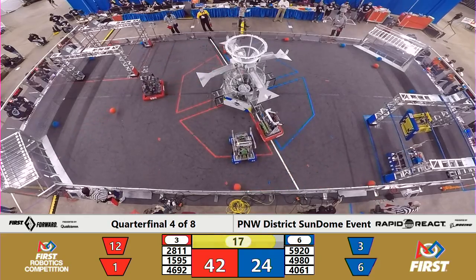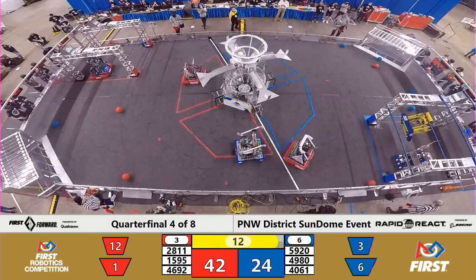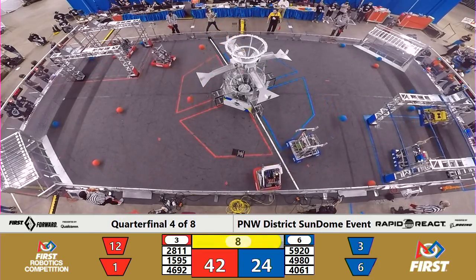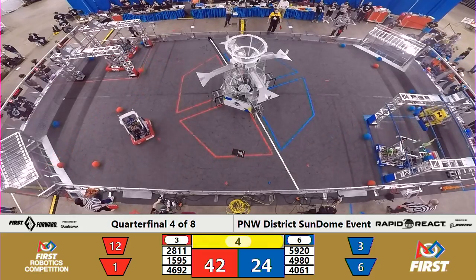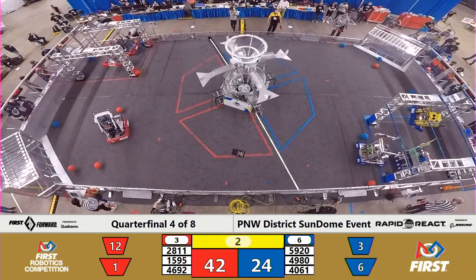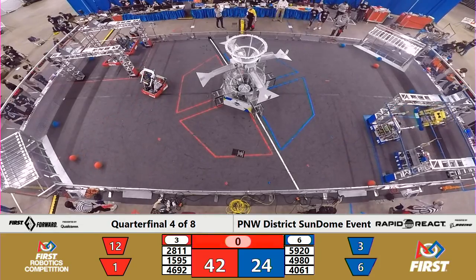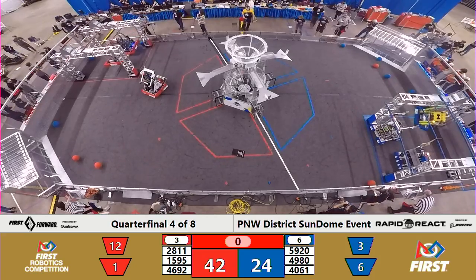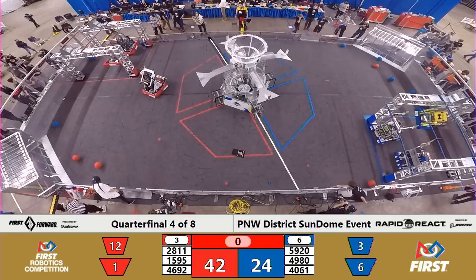Blue Alliance now focusing on the climb to try and use that to close this 18-point score gap. Vicodix up on the bar, currently worth six points. Wowza — hanging on for dear life, literally bouncing off of the rung. I think that's good; they're going to hang on there for 10 points. Nailbiter Blue hanger. Meanwhile, Red Alliance scoops up 12 points — two robots each worth six points on the middle rung in the Red hanger.